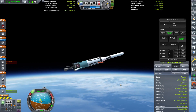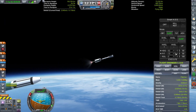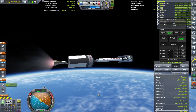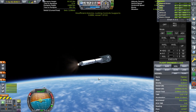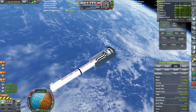Igniting the second stage. Looks good — looks like we're on our way to orbit. Funnily enough, I didn't have enough time at apogee to spin up the payload using RCS, so I just released the third stage. Luckily, it turned out it was good enough to reach orbit anyway, so I don't really care.